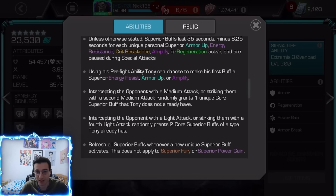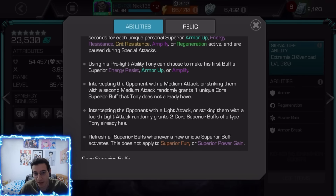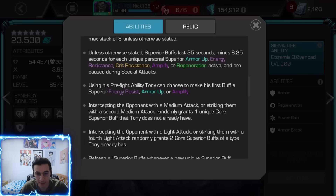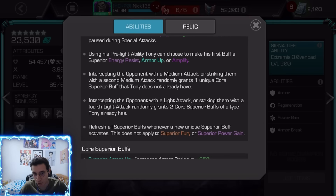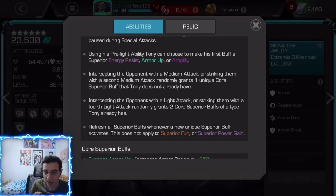To get those buffs: intercepting the opponent with a medium or finishing a combo with a medium grants one unique superior buff that he does not already have. If you want to stack buffs — up to eight — you intercept with a light attack or end your combo with a light attack, which grants two superior buffs of a type you already have.